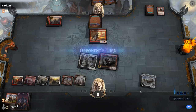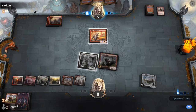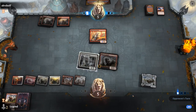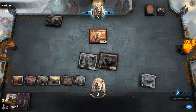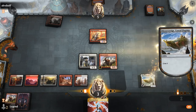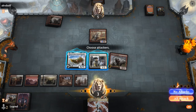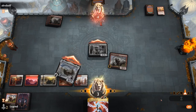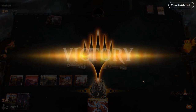Our opponent will need another removal spell for Rimrock Knight. A Lightning Strike to the face — that's bad news, probably means we're dead to another burn spell since we're at one life. But our opponent chooses not to use it to prevent us from crewing Sky Sovereign — maybe they miscounted. Either way, Lightning Helix would have been a nice draw there. A very close game against Mono-Red Burn.